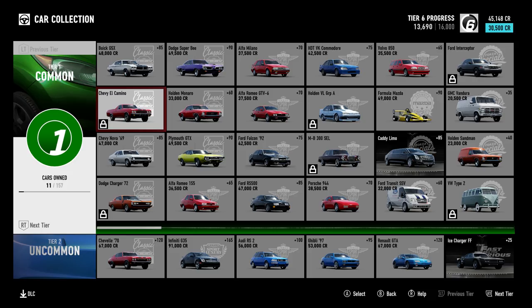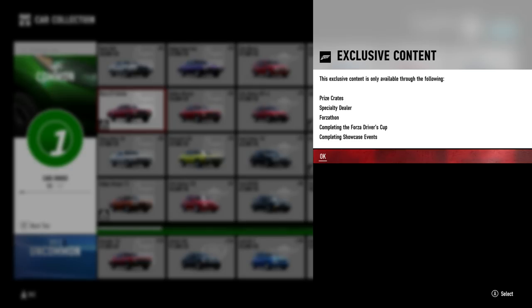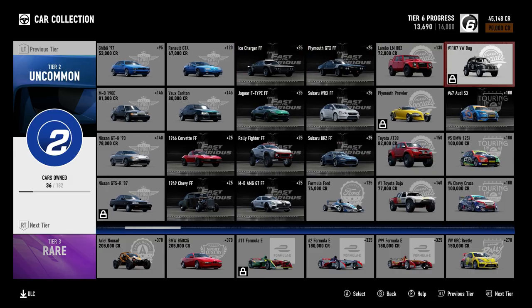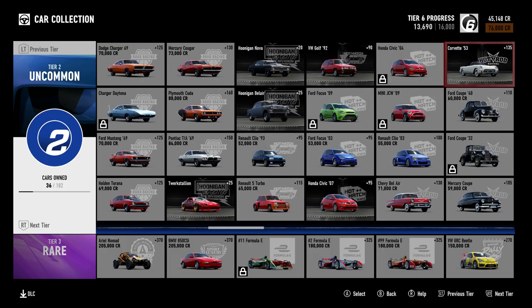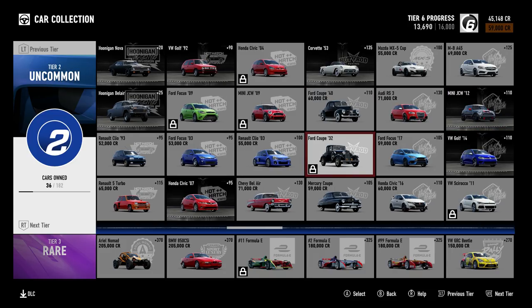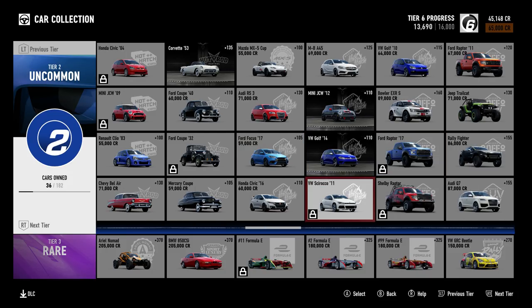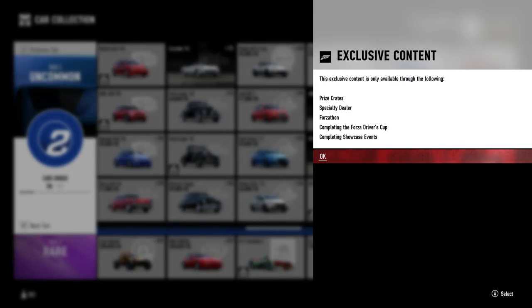Like the El Camino, for example — there isn't a showcase for it, as far as I know. So how do you get this one? It does say 'completing the Driver's Cup.' I did for a while think that if you completed the single player, all of these exclusive cars became unlocked — apparently that isn't the case. What I think it might mean is that as you level up, there is a chance for the reward car to be one of these locked cars. I don't know if I've been given any of them, because after you've unlocked them, it doesn't say whether they were previously special. I have heard of somebody getting the '32 Ford from a level-up reward — I can't confirm that one, somebody might know if it is possible.